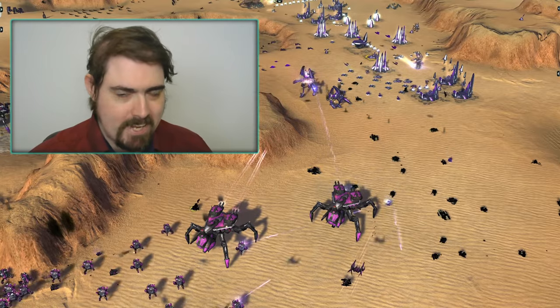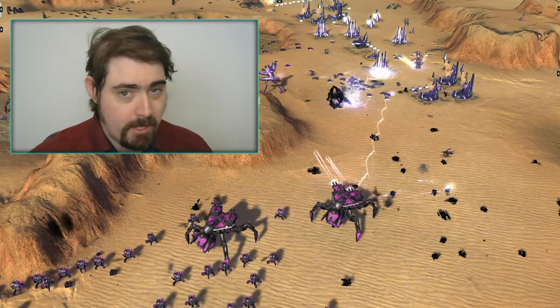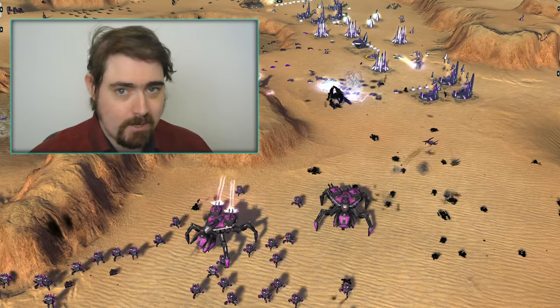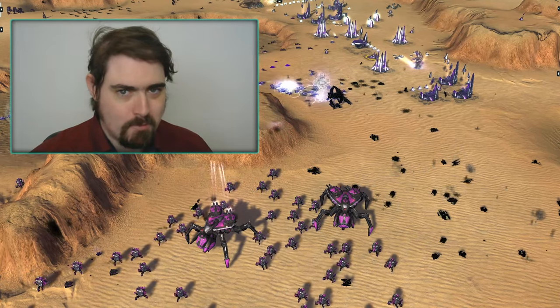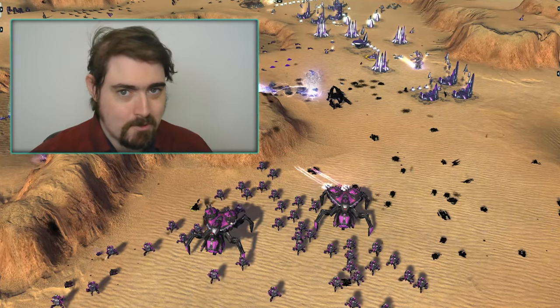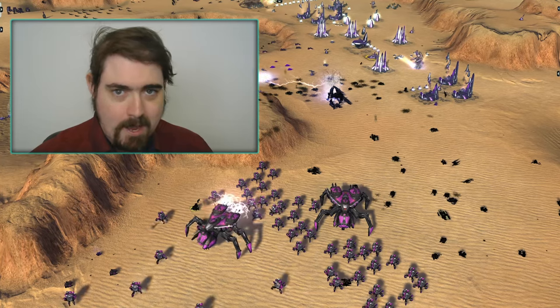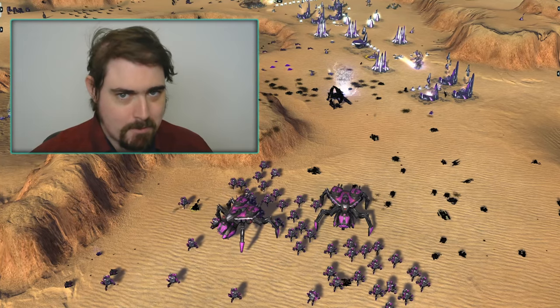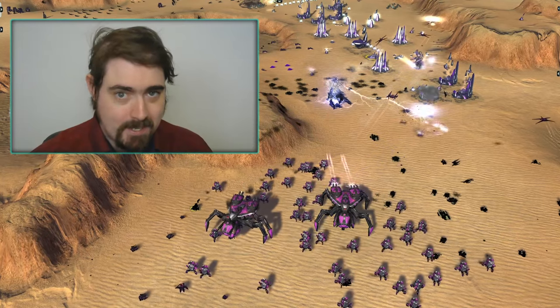Raids and attacks in the beginning, a brutal war of attrition at the end. Do you think that Blue could have held out with that higher eco if he'd gone just a little more into air and been able to counter the Whalers? Or was it more important to find an immediate answer to those Megaliths? Tell me in the comments below. While you're down there, please don't forget to like, subscribe and obey, because I am the Commissar. I will see you next time.